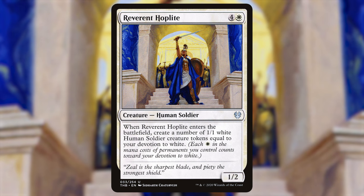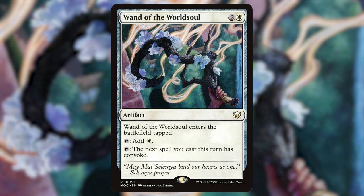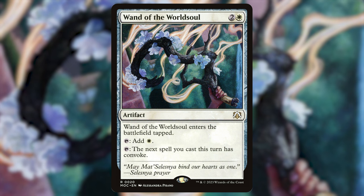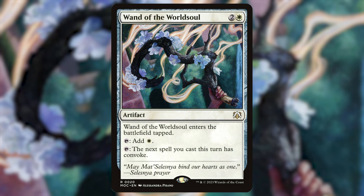Moving into the ramp category — for those who watched my favorite cards of 2023, I finally found a deck for one of my favorites: Wand of the World Soul — two and a white for an artifact. It enters the battlefield tapped; tap to add white, or tap to have the next spell you cast this turn have convoke. Since we're in a somewhat token theme, this can help us power out higher-cost spells a little earlier.